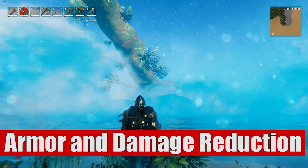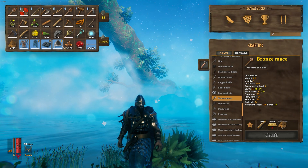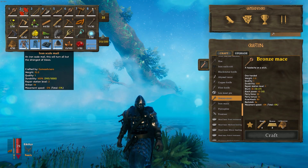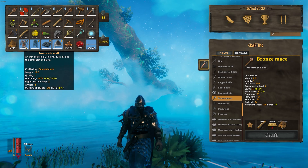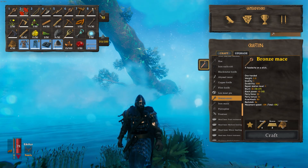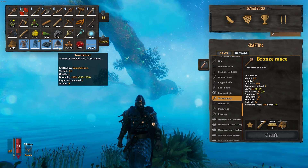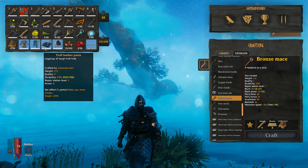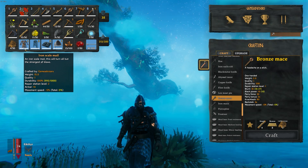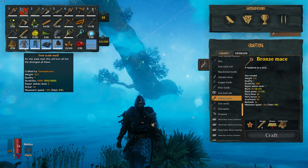First up, let's talk about the difference between your armor and your shields, and what the block number means — the damage reduction you get from it. If we look at this armor piece, it says iron scale mail. What we care about is the armor value. In this case, iron scale mail will give you 14 armor, as you can see below. That's going to affect your total armor number you're currently wearing. Each of these pieces will give you different amounts of armor, which gives you a reduction in the damage you're going to be taking. This is not a flat reduction, but more of a percentage reduction.